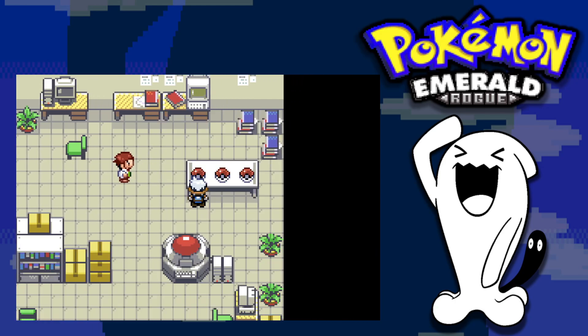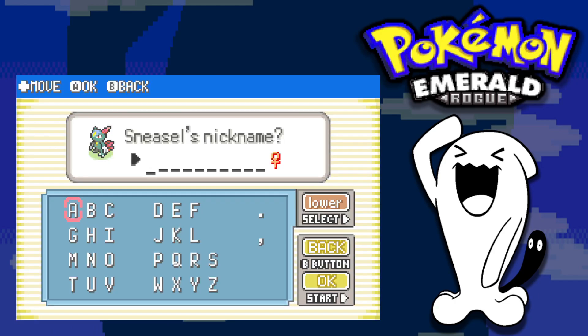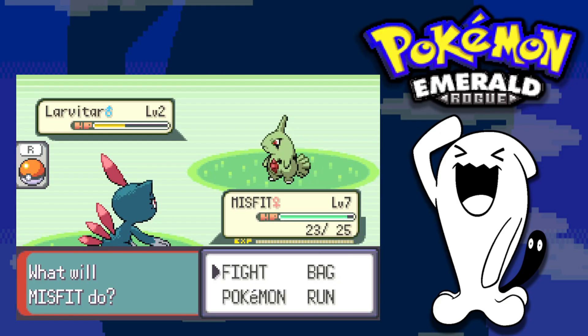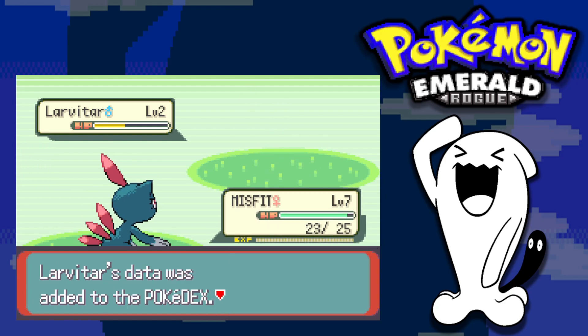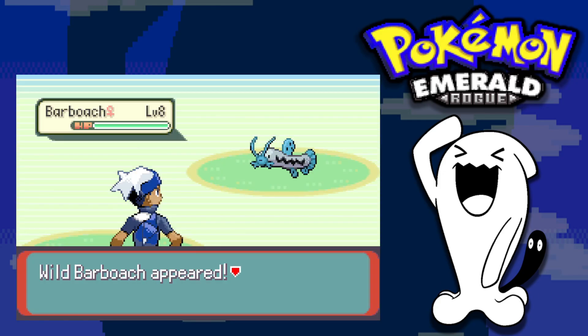We go to the lab and pick Sneasel as our starter over Volpix and Rattata, then head into our adventure choosing the second lowest path. In our first area we immediately find a Larvitar and add it to the team. If we get Brawly as our first gym we are definitely gonna lose, but we move on. We got a special encounter — a Barboach with Dragon Dance — as we head for our first gym fight.